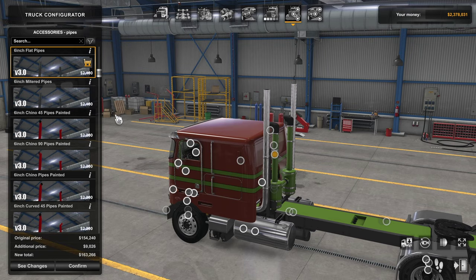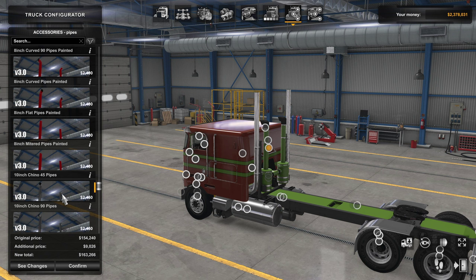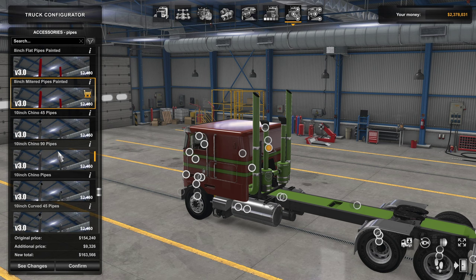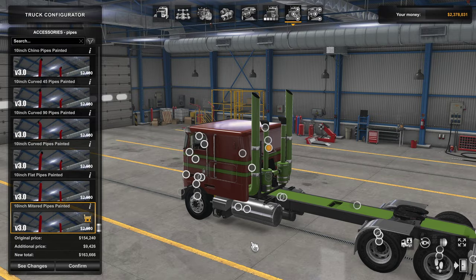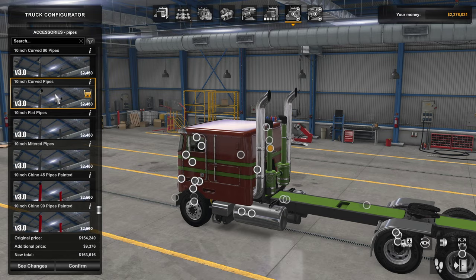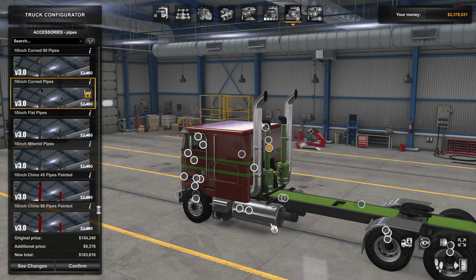Let's look at the exhaust pipes. We have a whole bunch of options: painted or chrome, six-inch, seven-inch, eight-inch, and different ends — ten-inch chino, eight-inch mitered, seven-inch curved in painted and chrome, all the way up to ten-inch mitered painted. Tons of different options. I'd probably stick to chrome and wouldn't go beyond a six or seven inch personally, but I'm showing you everything that's available with these exhaust pipes.